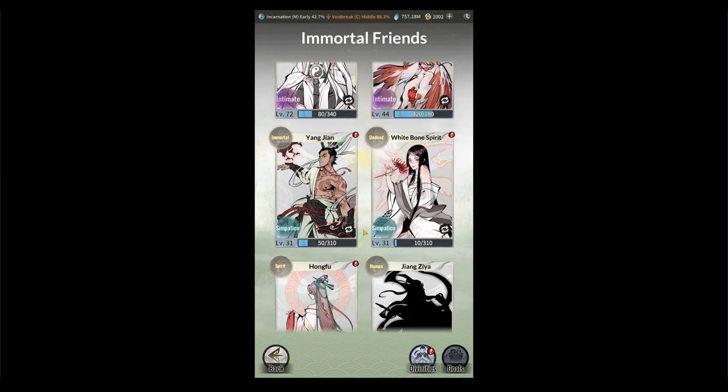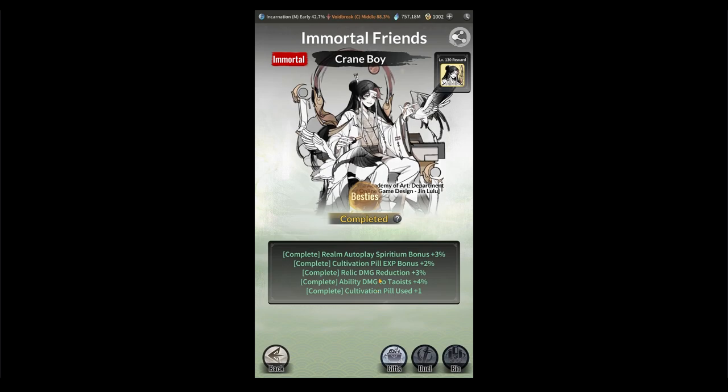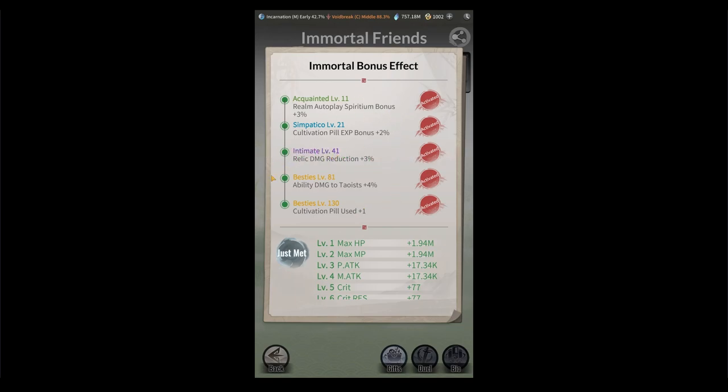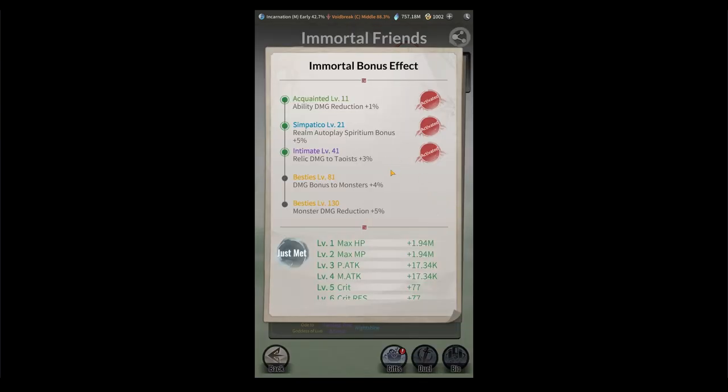After Hong Fu, go to Crane Boy — he's your expensive one and you'll want to max him out. At level 130 you get an extra cultivation pill use plus one, which is very beneficial, so even free-to-play players should aim to get Crane Boy to max level. You also get ability damage to Tao at +4%, which is nice. Then focus on Jin Wei — push him to level 41 for the relic damage to Tao bonus of +3%. The monster damage bonuses don't really matter, so do not go past level 41 for Jin Wei.